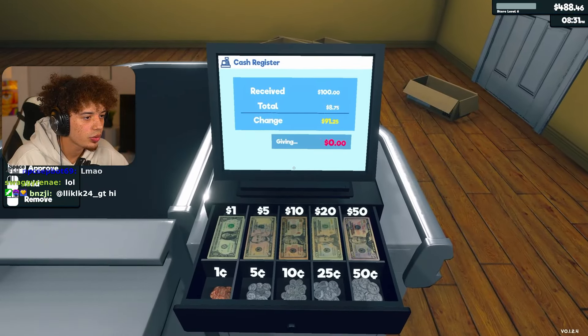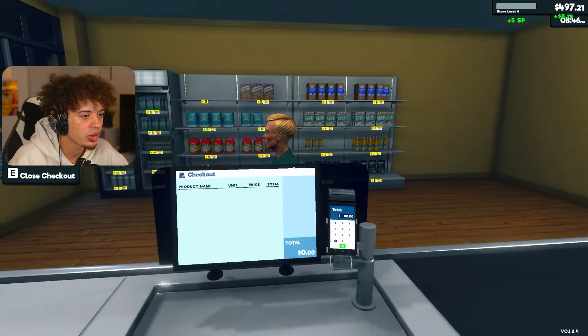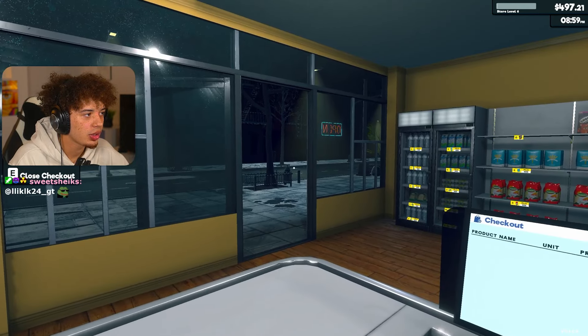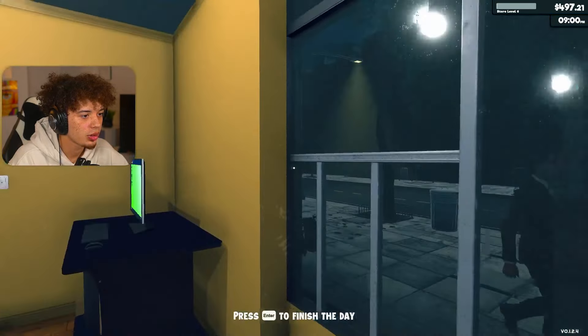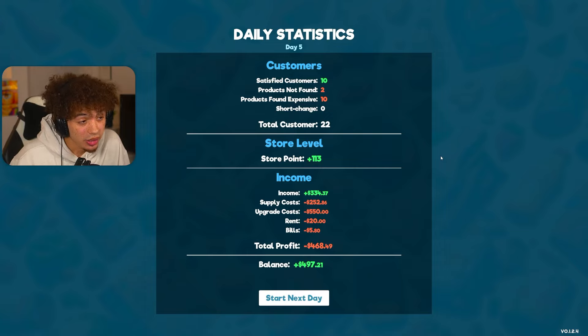Hello, some cereal for you. Oh, you gave me $100 smackeroni. Alright, change is $91.25 - have a great one. Alright, I think that's it for the day. Go ahead and put the sign up, let's see how we did. 10 satisfied customers - it's better than yesterday but it's still not the best. We came out with a total profit today of negative $468. So we are in the red.